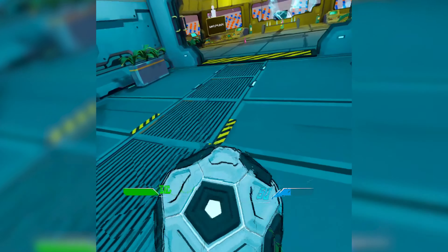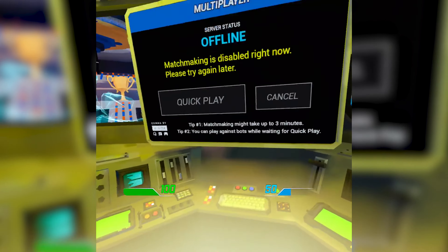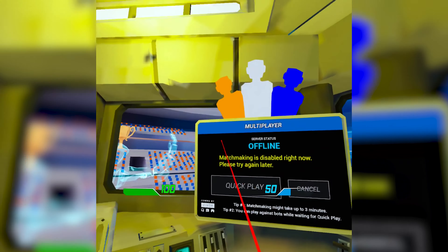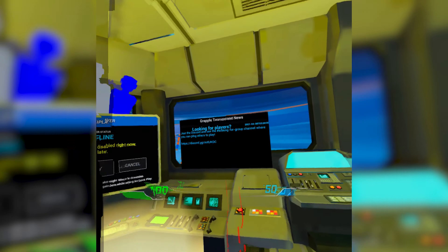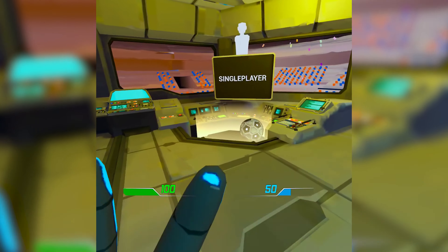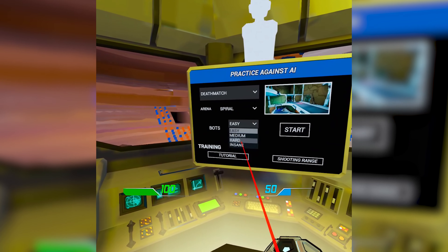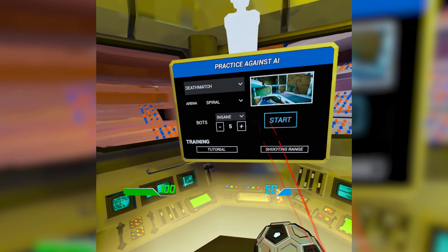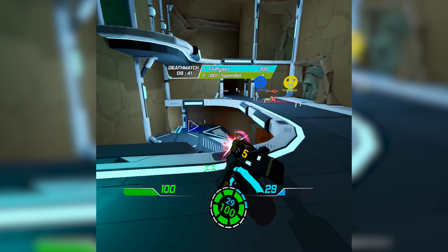The game for this week is Grapple Tournament. It is currently in its beta stage on the Quest, however it has been released on PC. Because it is in beta, you are able to get it for free for a limited time, however this does come with some drawbacks — it doesn't always have multiplayer hosting enabled and it doesn't have all of its full capacity maps. You can currently just play on one map called Spiral, but that one map is insanely good and you can get a ton of play out of it without getting bored.